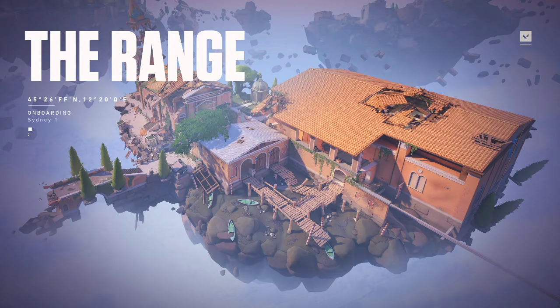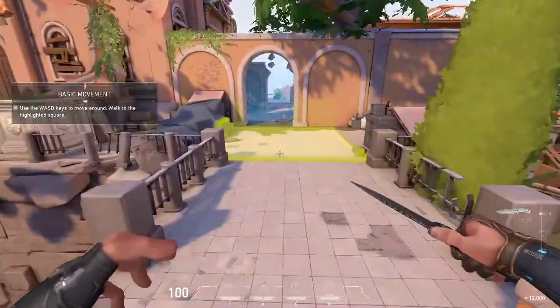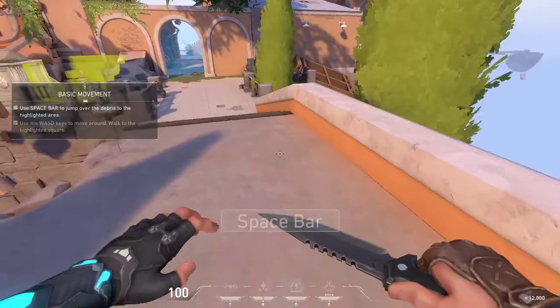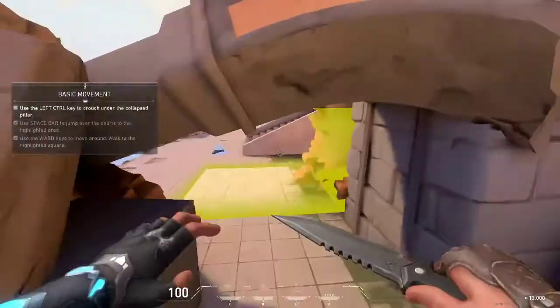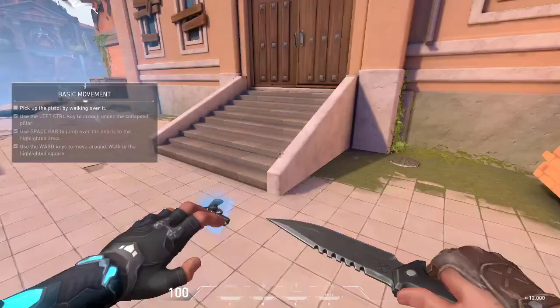Alright, my mouse went away - oh no, my mouse. Agent, welcome to Valorant. Name's Brimster, but this base is still getting cleaned up. How do you jump and crawl your way to that gun over there? So, Sheriff has slowed down, got it. Jump, okay. Crouch, okay.